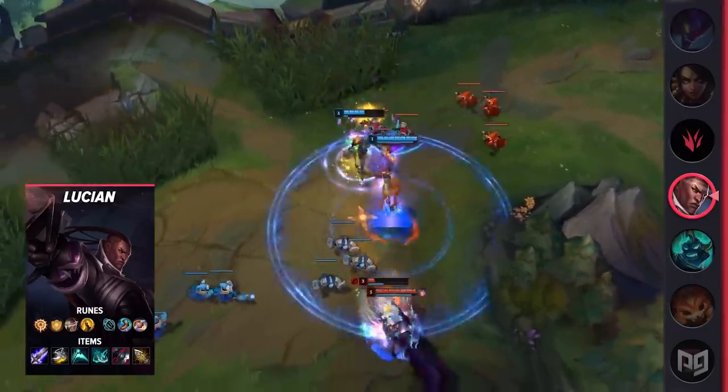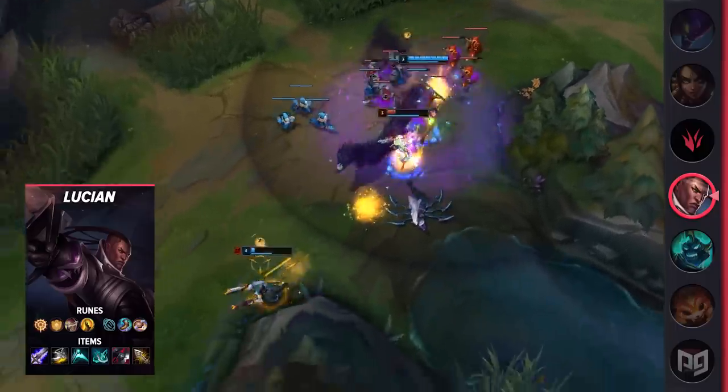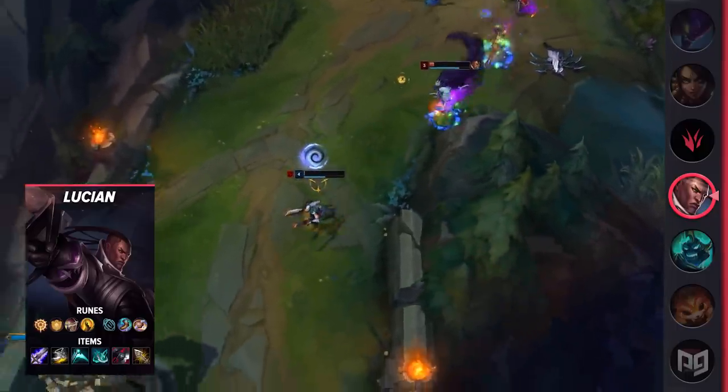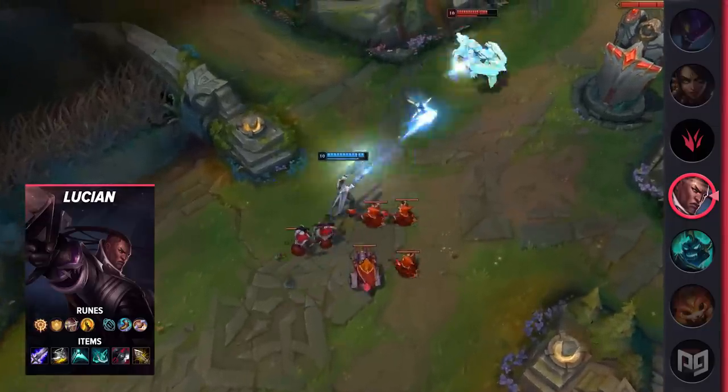For runes, you're going to be running Press the Attack, Overheal, Legend Alacrity, Coup de Grace, Magical Footwear, and Biscuit Delivery. For items, you're going to be building Blade of the Ruined King, Berserker's Greaves, Essence Reaver, Phantom Dancer, Black Cleaver, and Infinity Edge.